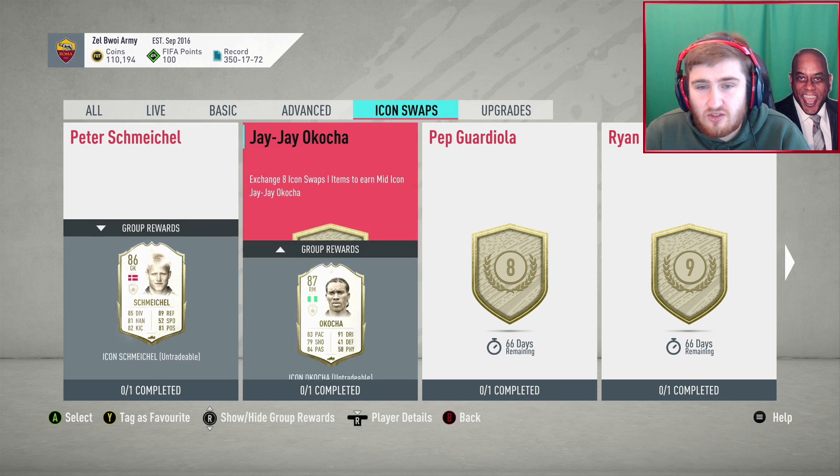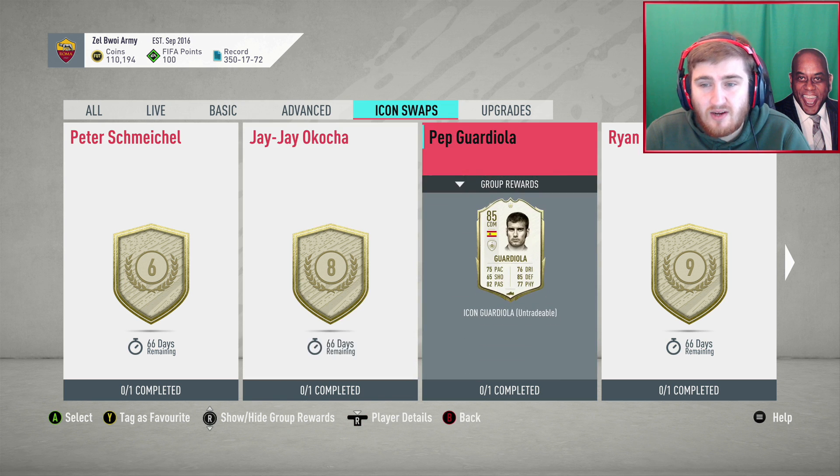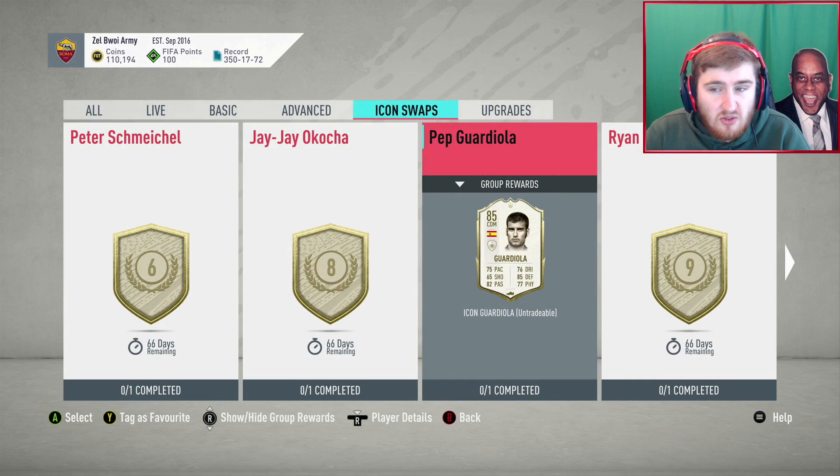JJ Cocksher is pretty useless in the game for an icon — he'd be an okay card but he's obviously cheaper at 8 icon swaps. I'd always be going Pep Guardiola instead. Looking at Pep's card, he's got good work rates and decent height — he's just a slightly worse Cantona when you look at him, not quite as quick, not quite as good a dribbler or physically. But Spain is a good country to get chemistry links with players like Jordi Alba and Sergio Ramos. He's a very solid card — 8 icon swaps for a CDM or centre mid is good value. Guardiola is one of the better ones.